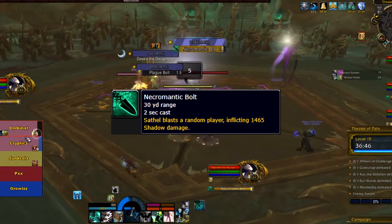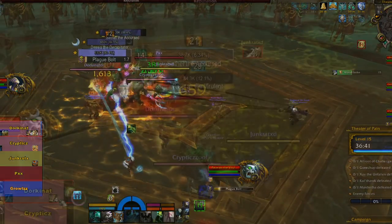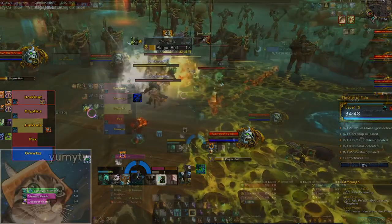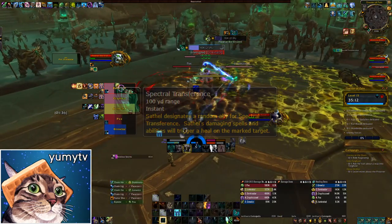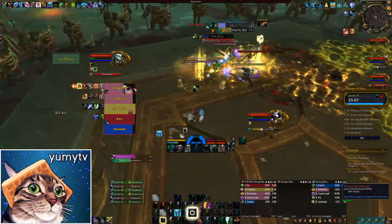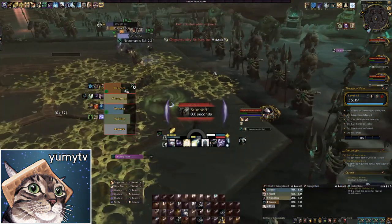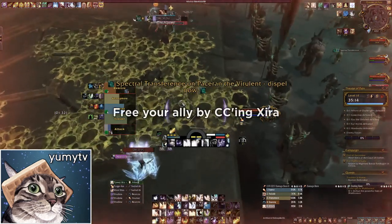Sethel casts Necrotic Bolt, which deals moderate damage but isn't a high priority cast. What does need to be interrupted is Searing Dev — if this goes off, it inflicts damage to a random player and everyone within a couple yards for 12 seconds. Sethel also buffs allies with Spectral Transference, healing them with each damaging spell; it's a magic effect so it can be purged. At low health, he gains an absorb shield and becomes immune to interrupt effects for up to 30 seconds. Additionally, Zira the Underhanded will occasionally appear and stun-lock a player — stay grouped and be ready to free your ally.